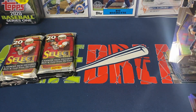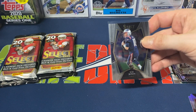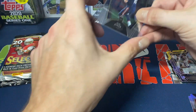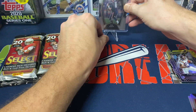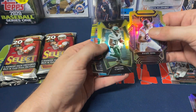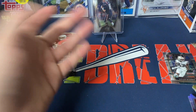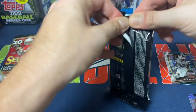So nothing too wild out of that first pack. The die cuts are sharp — like I said, I am just a fan of die cuts in general. It was nice that we were able to get two rookies: Michael Carter and Kellen Mond. Could have been a little better with the rookies, but that's all right. Let's see what we get in the next pack.